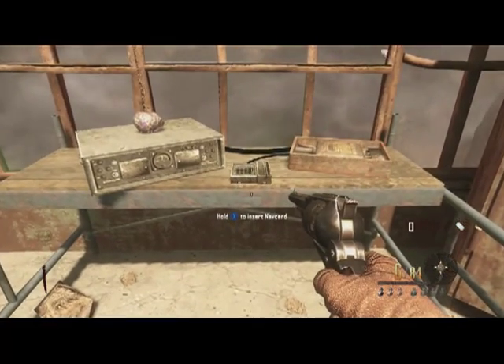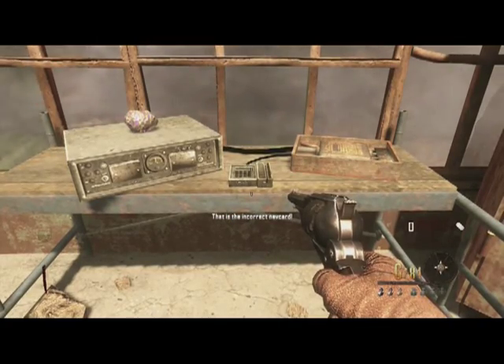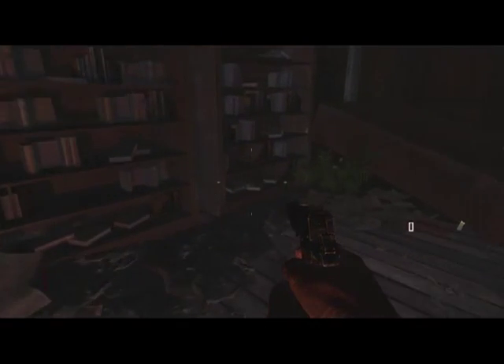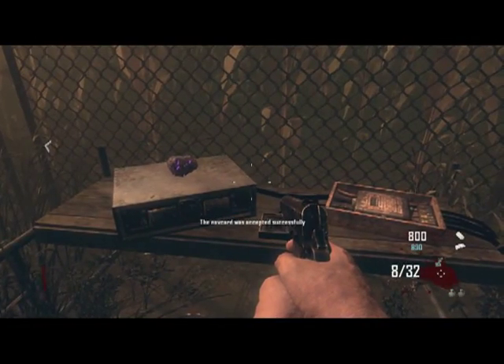The Die Rise nav card goes in this table — I obviously don't have that, which is why it says incorrect nav card. The one I have on screen is the buried nav card. To find the buried nav card, go into the back part of the house to get back to the other part of the western town — it's right here sitting on the bookcase. In solo it looks like the nav cards overlap now; I have the transit nav card and the buried nav card at the same time. The buried nav card goes into the transit table.